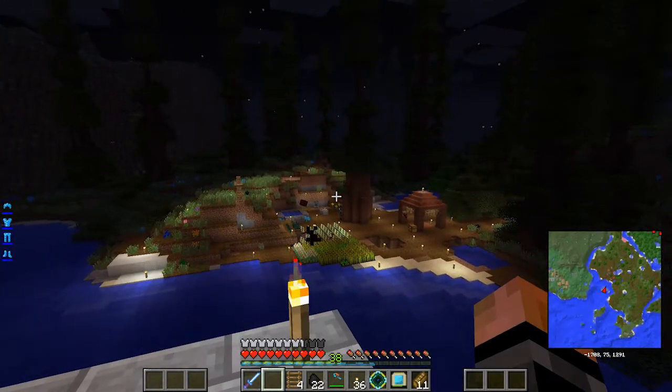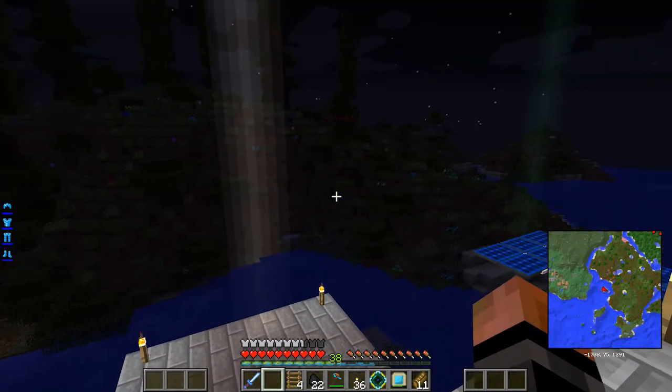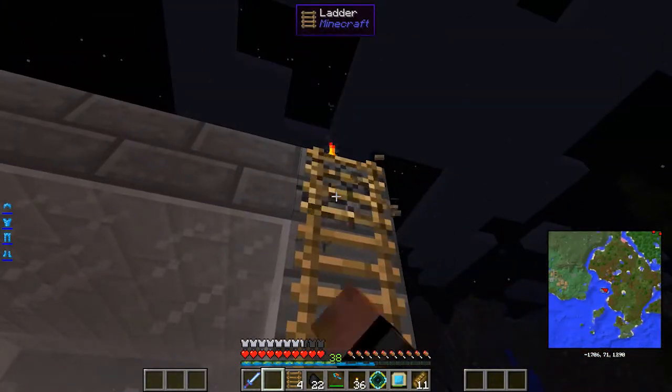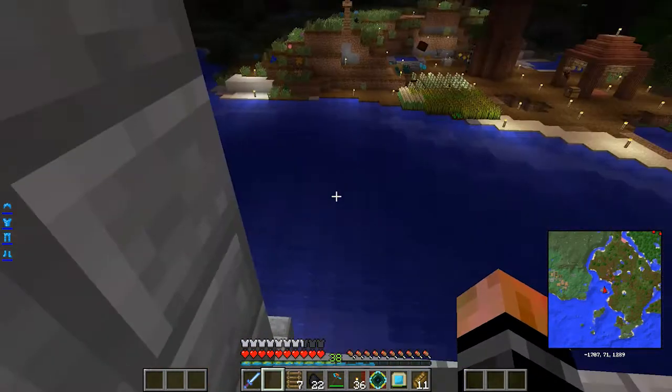I don't really have a lot of problems over there with mobs — it's mainly down below when I'm caving. I just don't want any creeper surprises. I want to be able to keep those out of my way.